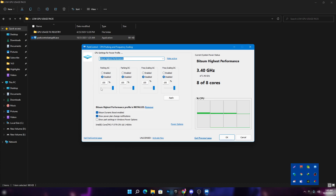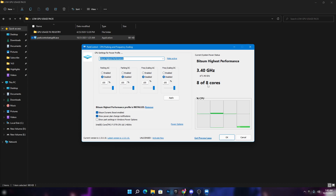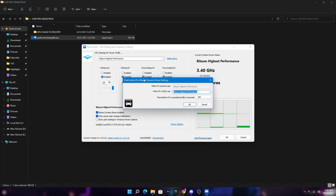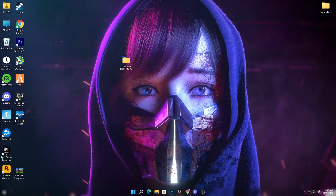After installing the Park Controller software, it will run in the background and you'll see its interface. Now select the best power plan for your CPU performance. Click the dropdown menu and select 'Bitsum High Performance' from the list, then click 'Make Active.' Set all the disable options to disabled and all percentage settings to 100%. Hit Apply, then check the box that appears. In the new window, again set the dropdown to 'Bitsum High Performance.' If you have a laptop, also set 'When PC is active' to Bitsum High Performance. Click OK.